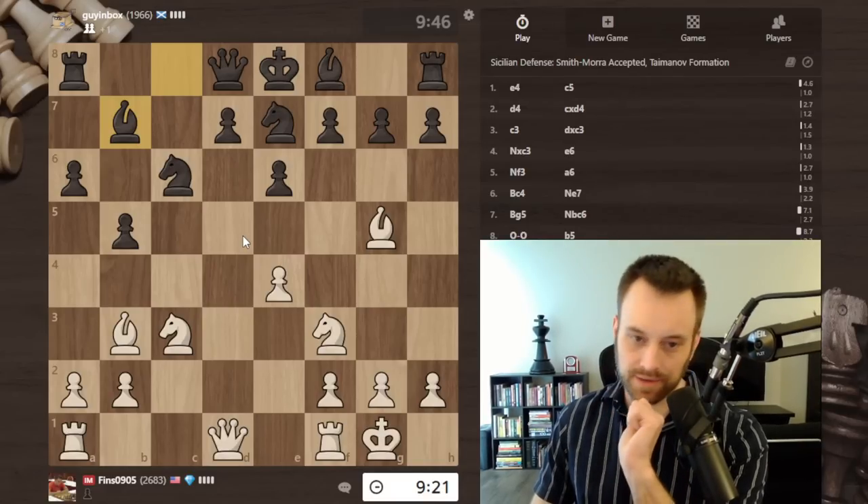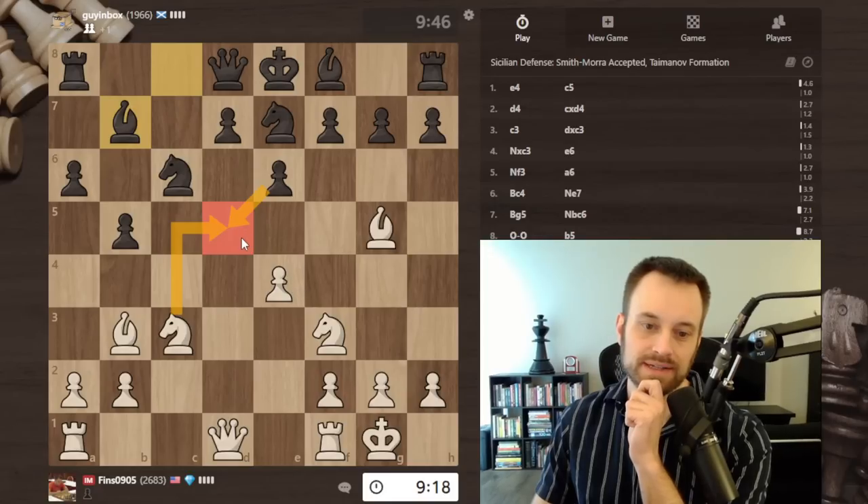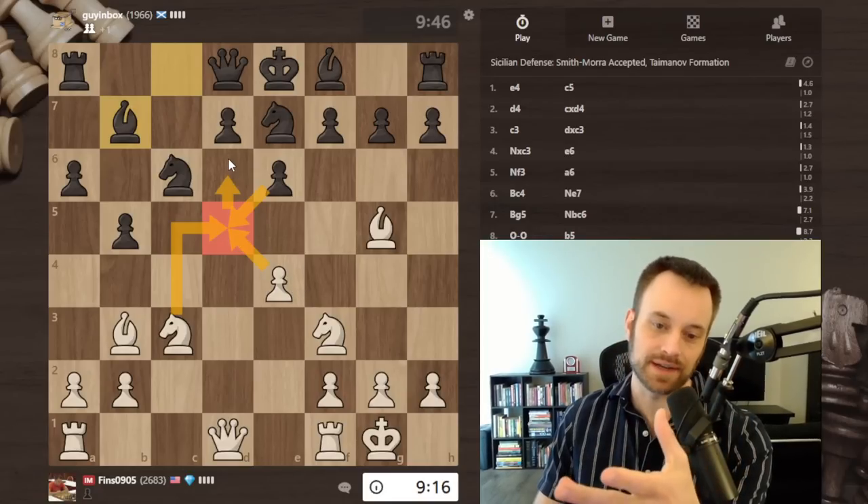I developed aggressively. There's always this idea of the knight coming to the d5 square in the Smith-Morra. I'm already thinking about executing it right here because if pawn takes d5, pawn takes d5, it may have d6 coming.